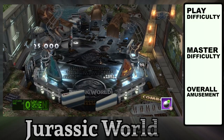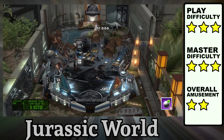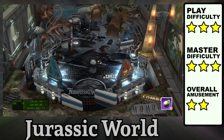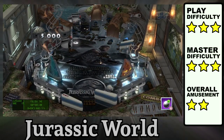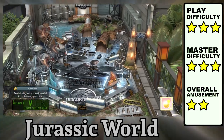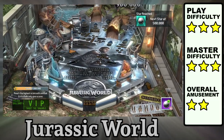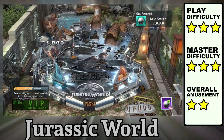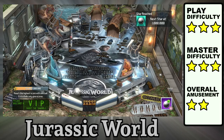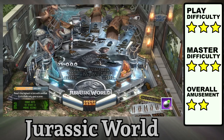Jurassic World starts off by asking whether you want to play the table in movie order or select a scene, and the correct answer is scene select, because no one wants to keep replaying the same mission each time. I recommend practicing the three-phase skill shot — it's worth a nice bonus, adds footprint lights to the lanes, and acclimates you to the most important shot on the table: the mission sinkhole, which you'll need to hit three times to begin each scene.